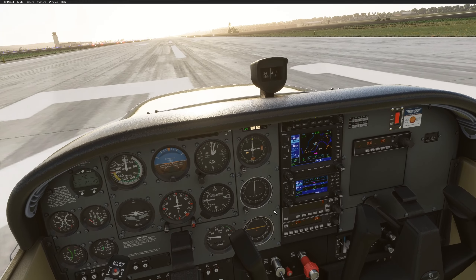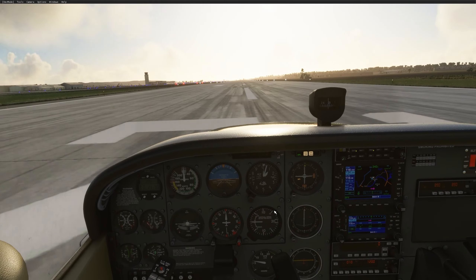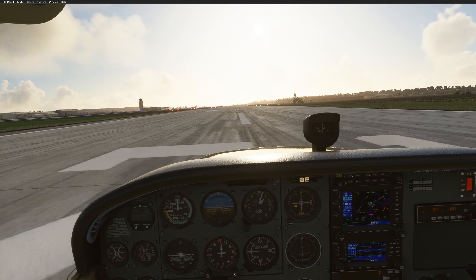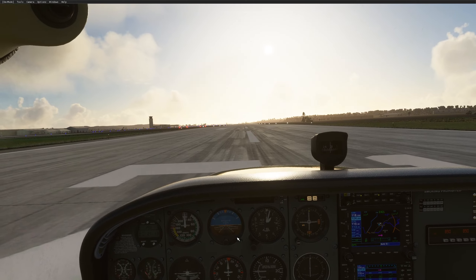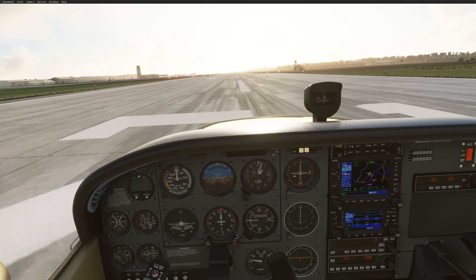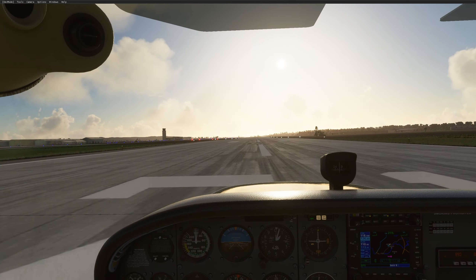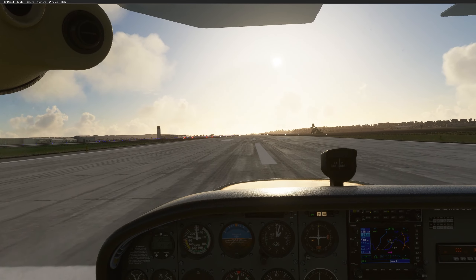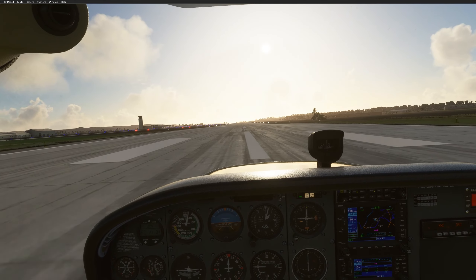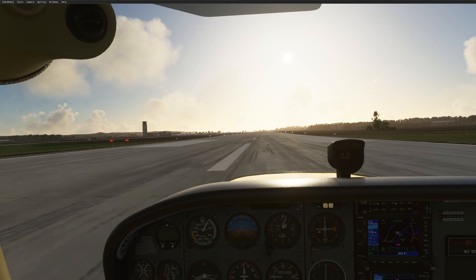All lights are set, mixture full rich, flaps already set to 10. Release the brakes. For the short field takeoff, feet on the brakes — it's quite simple. Set my heading at about 215 to 220. Full power on the brakes, let the RPM get to max. My instructor taught me: full power, count to three — one, two, three — and it will accelerate. Get your right foot on the rudder to maintain heading. Engine instruments are in the green, airspeed is coming alive.